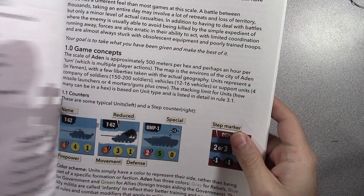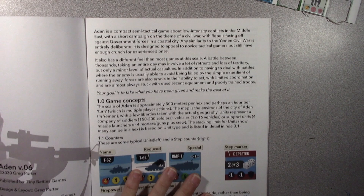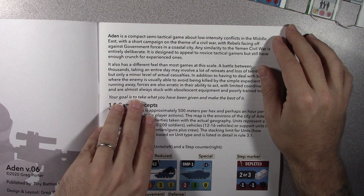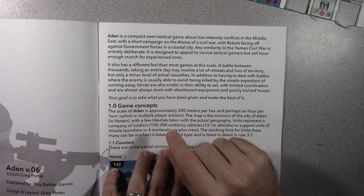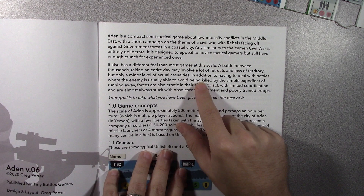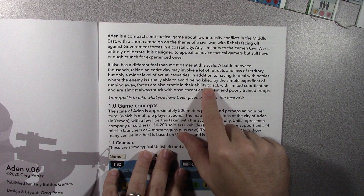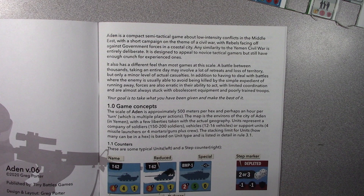So that's the unbagging — that's the contents. What is Aiden? On the back it reads: 'Aiden is a compact semi-tactical game about low-intensity conflicts in the Middle East, with a short campaign on the theme of a civil war with rebels facing off against government forces in a coastal city. Any similarity to the Yemen civil war is entirely deliberate. It is designed to appeal to novice tactical gamers but still have enough crunch for experienced ones. Forces are almost always stuck with obsolescent equipment and poorly trained troops — your goal is to take what you've been given and make the best of it.'